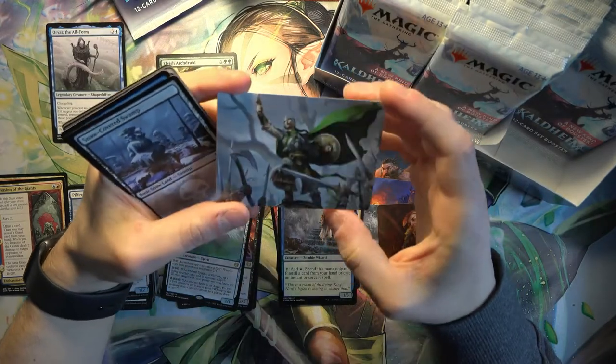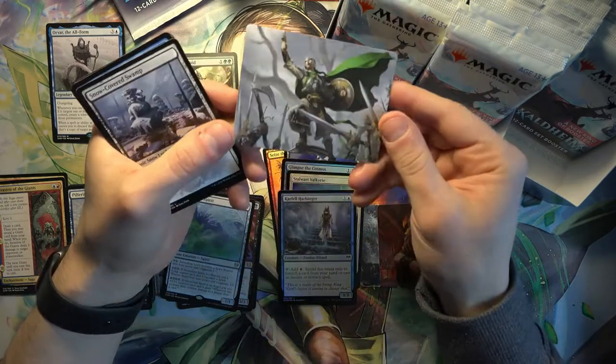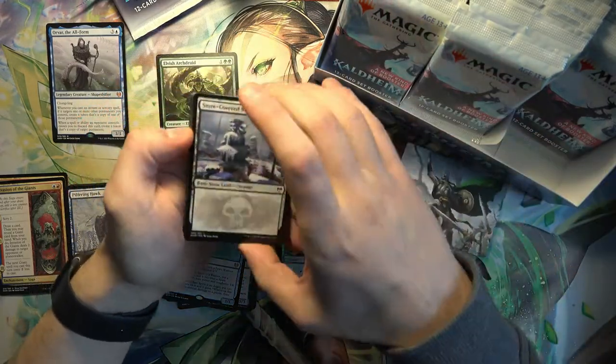And here's one of the stamped signature cards. This is Maja Bredegard Protector by Lee Setiawan. Some of these are worth a lot - I'm not sure if this one is anything special, but I'll look it up after.